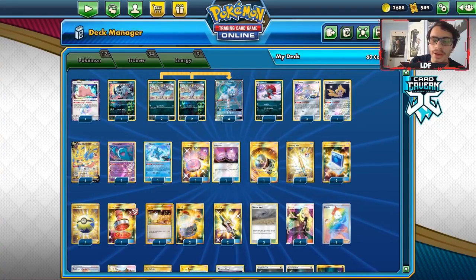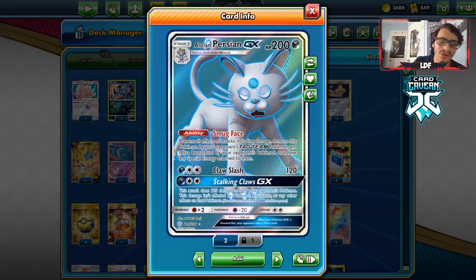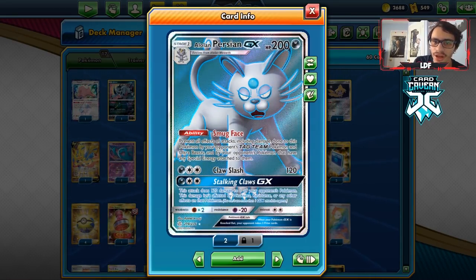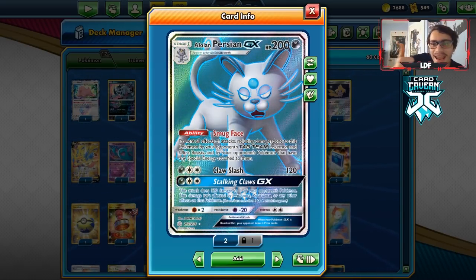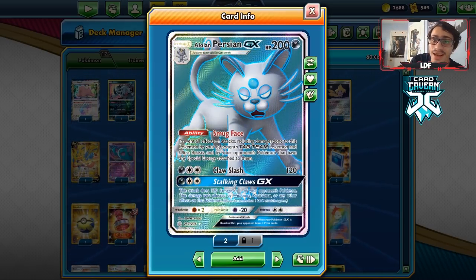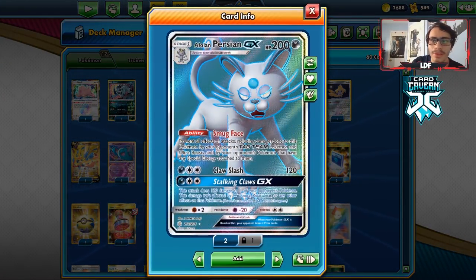Welcome back to a brand new PTCGO video. Today we're gonna be taking a look at an anti-meta Persian deck. This is a pretty funny deck — we're using Alolan Persian GX. It has the ability Smug Face, which means it cannot be damaged by tag teams, Pokémon with special energy on them, and Ultra Beasts. So it has insane immunity right now, and there's a lot of decks that this card is completely immune to.